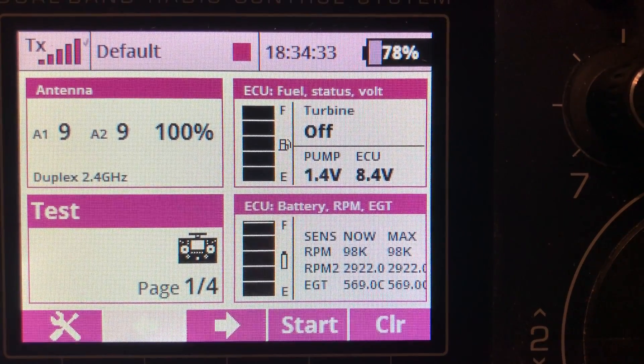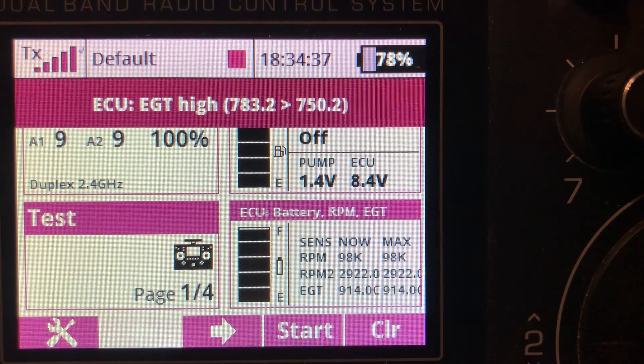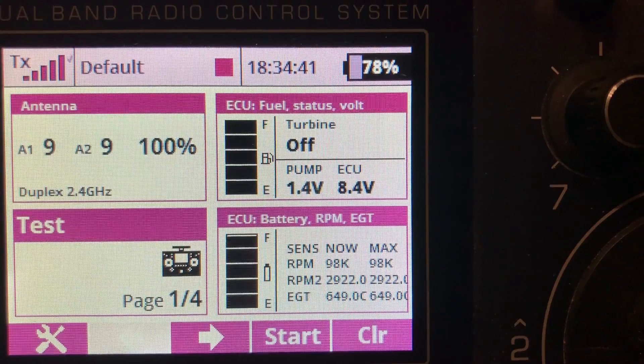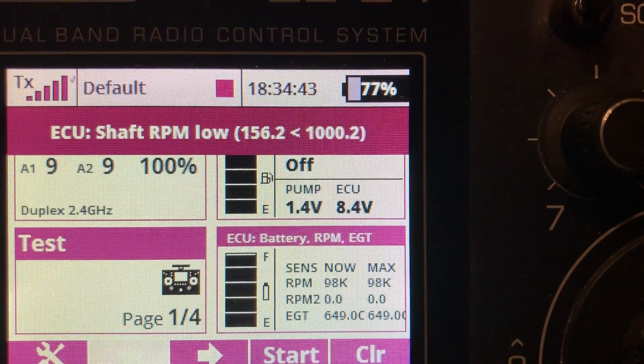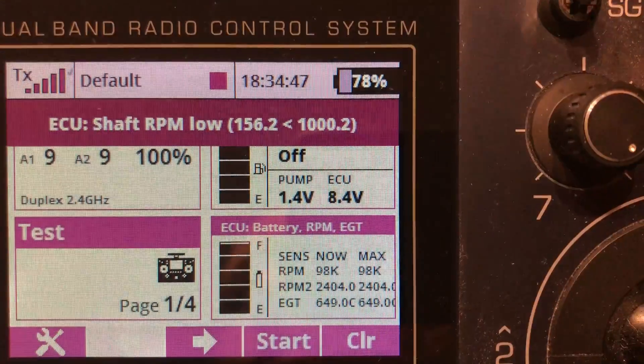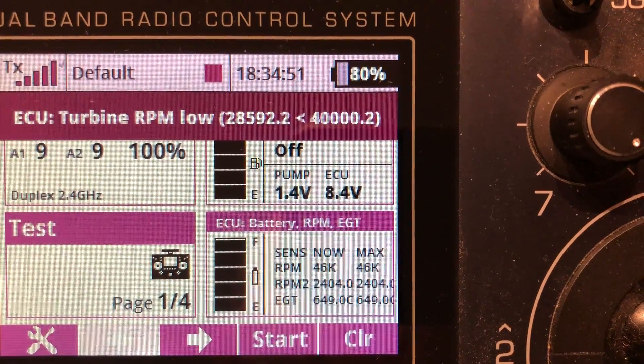But suddenly it overheats — exhaust temperature high. You get a message. We reset that one. Suddenly our RPMs 2 drops — you get a warning on that one. Suddenly our main RPMs drops — RPMs low. You get a warning on that one.